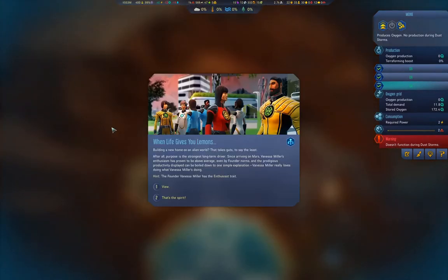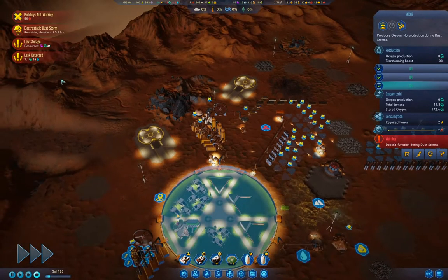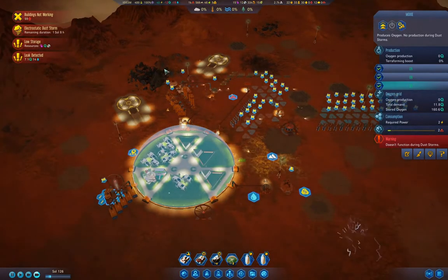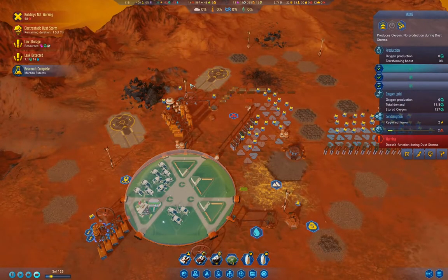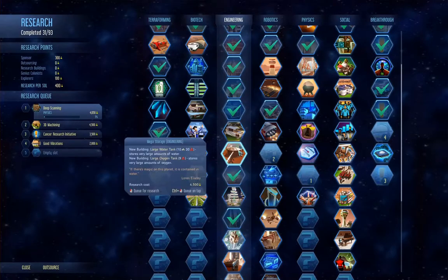When life gives you lemons — enthusiast, that's the spirit! I really find dust storms annoying. We've got a billion in funding now. Let's check in over here — this would be good to have but this is even better to have for the moment.